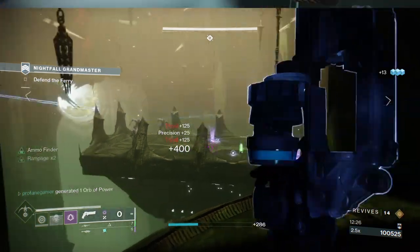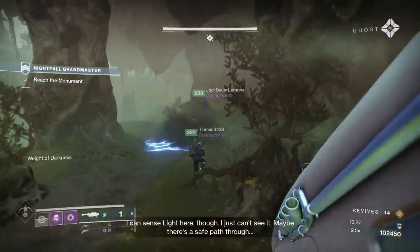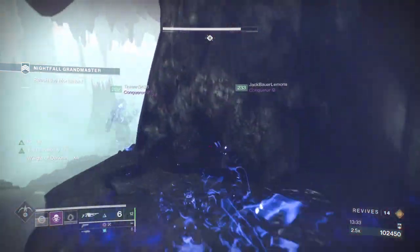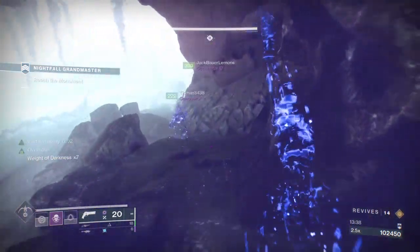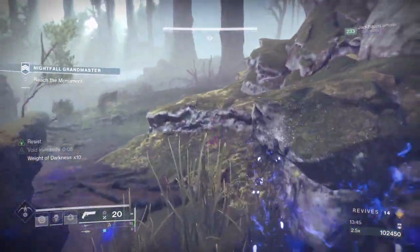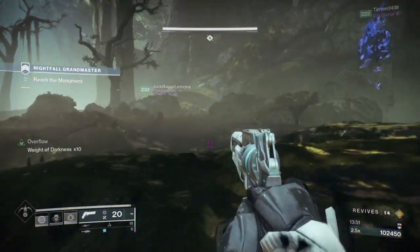Now, Crota's Maze — as previously mentioned, you can take your Sparrow through if you've been able to successfully keep it with you. You will not endure any weight of darkness while on your Sparrow, so this gives you an easy run-through of the maze. Only one member of your team needs to cross the final breach to remove the weight of darkness for the team, so it's best to keep one person behind just in case.